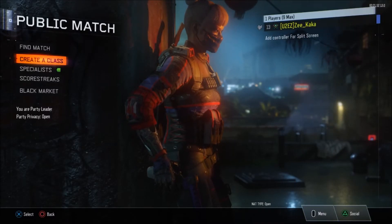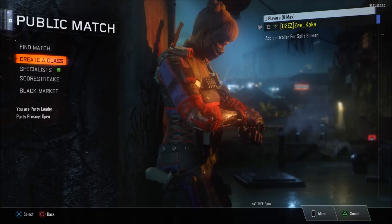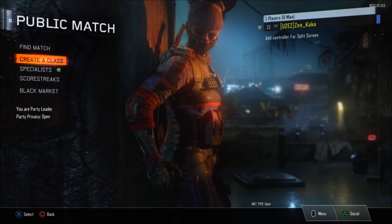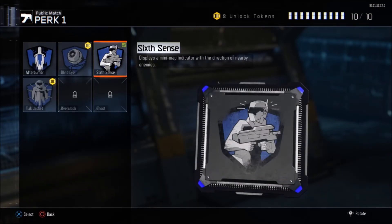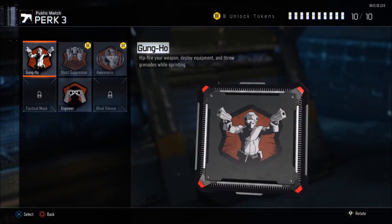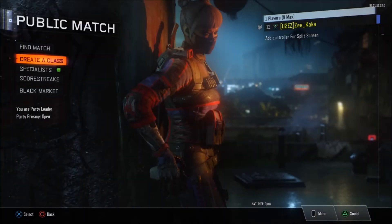Hello guys and girls, welcome to Jaguar Camps on YouTube. Today I have the newest, craziest, amazing glitch. What do you think about having Six Sense? It's cool, right? But what if you could double that? You could have two Afterburners, two Blind Eye, two Six Sense, two Black Jacks, two Overclock, two Ghost, two Fast Hands, two Anti-Up, two Hardwired, two Tracker, two Cold Blood, two Scavenger, two Gung-Ho, two Blast Suppressors, two Awareness, two Dead Silence. I'll show you guys how to do this crazy glitch.